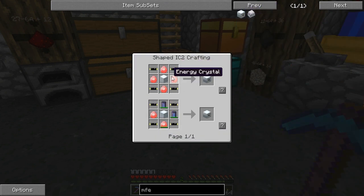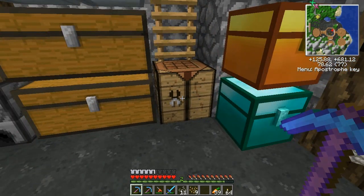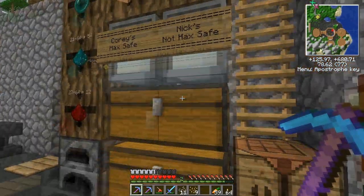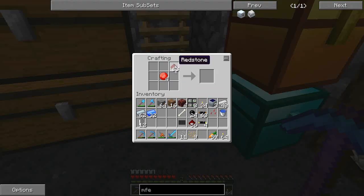Good — so energy crystals and gold cables. Luckily I still have lots of these. And refined iron. The other one is energy crystals. So I need four of those — turn these four into the magical energy crystals.